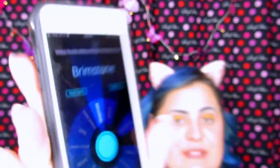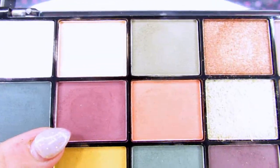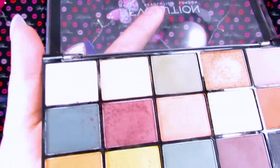Our next color is Brimstone, which is this reddish purple tone. I think with this one I'm going to go in the outer corner and work it up to the crease a little bit. I'm going very light with this, just because I don't know what else I'm going to get, so I'm just going to focus on the crease and the outer corner.